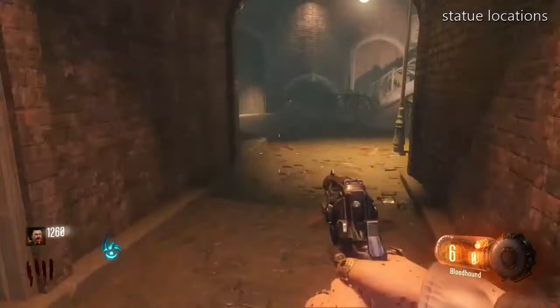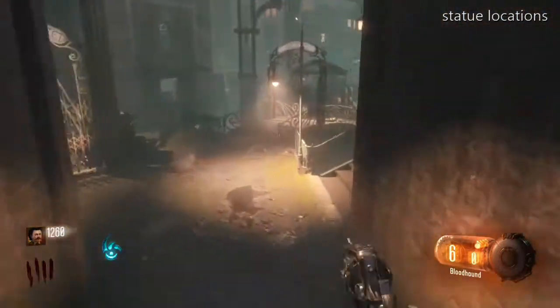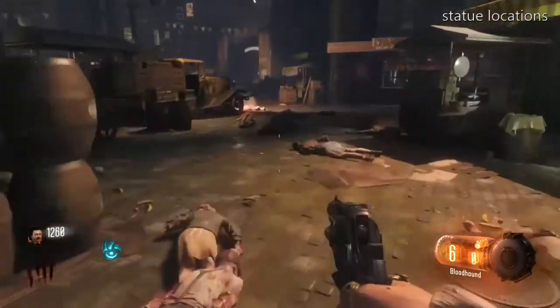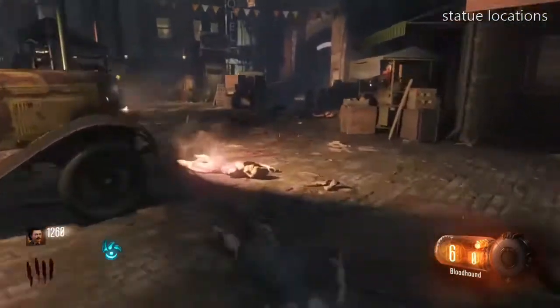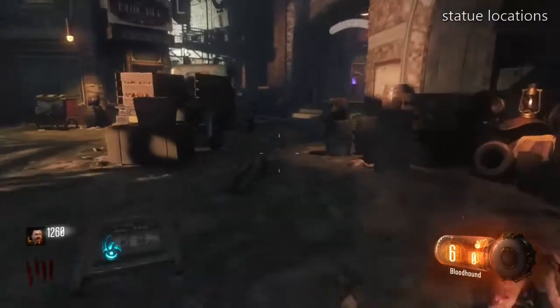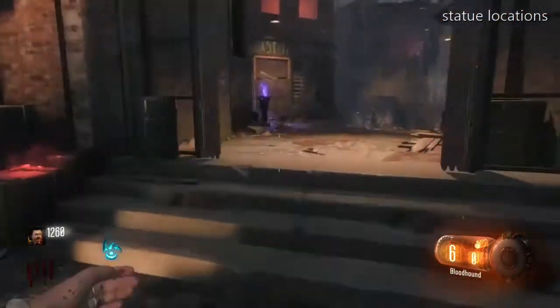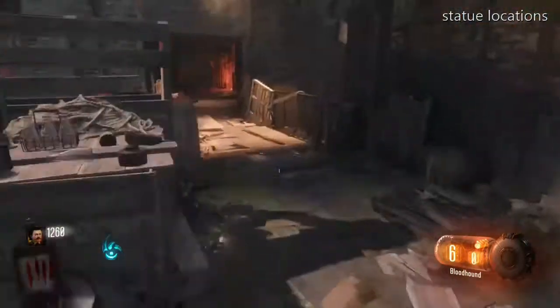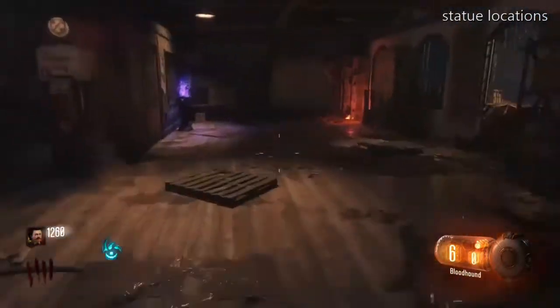There are four statues all together — one is in the rift, but I'll show you that in just a second. The second one is in the Waterfront. Open the store with the beast, walk up here, walk straight back — there's a perk — and there's the second statue.